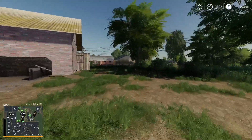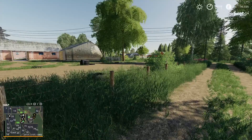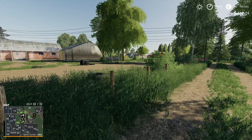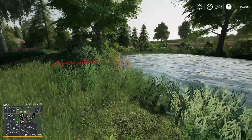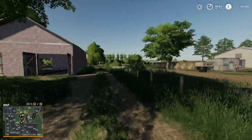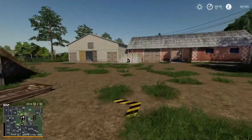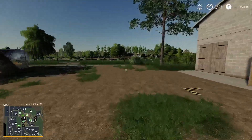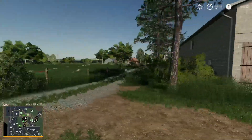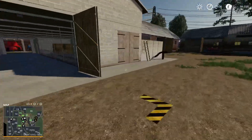This map doesn't have the same rolling undulations as Le Pinky — it does have some hills but not as steep. There's a little pond, but I've checked and none of the water sources on the map will allow you to fill a water trailer for the animals. I haven't found a water source in the yard either, so you may need to place your own. Interestingly, you've got two main farms but no water source for your animals.